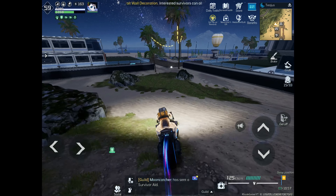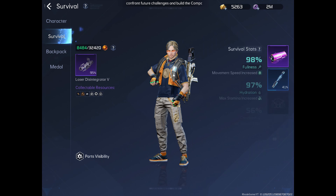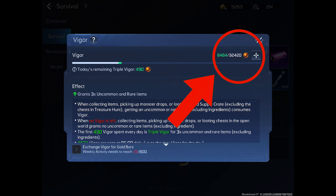In the Earth Revival game, when collecting items, picking up monster drops, or looting an old supply crate, getting an uncommon or rare item consumes vigor. When your vigor is zero, collecting items, picking up monster drops, or looting chests in the open world grants no uncommon or rare items.